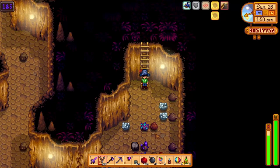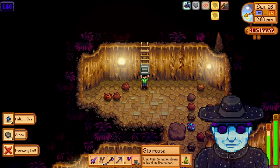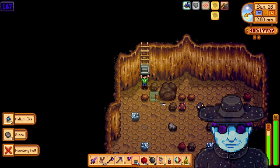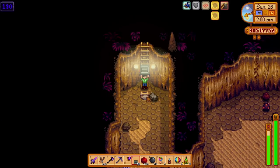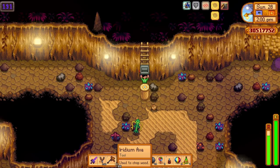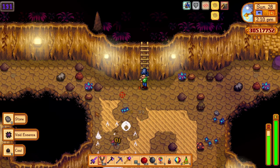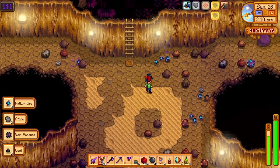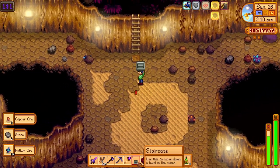As you go further down in the caverns, you will find more iridium and you would need to reach level 100 for Mr. Qi's request. Also, if you haven't already gotten the red cabbage seeds from the traveling merchant, the mummies and serpents have a 0.2% chance of dropping it, as well as a 0.15% chance of finding it on a treasure floor in the skull caverns, so you better hope luck is on your side for this one.